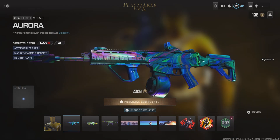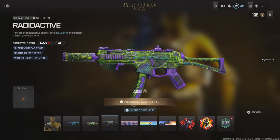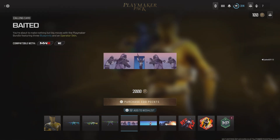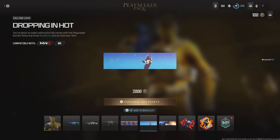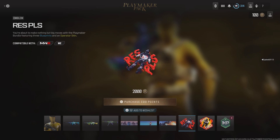I've got the Aurora assault rifle blueprint for the MTZ-556. We've got the Water Gun light machine gun for the Bruen MK9, and I've got the Radioactive submachine gun blueprint for the Striker 9. I've got the Baited calling card, the Dropping In Hot calling card, and the Parties Here calling card.